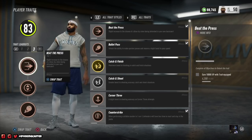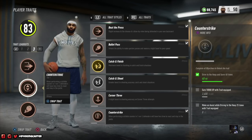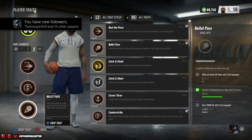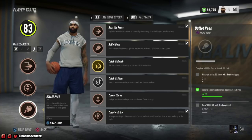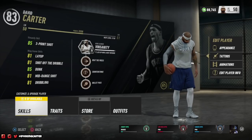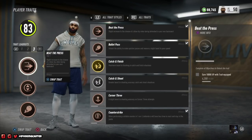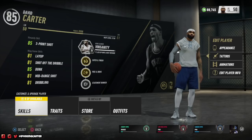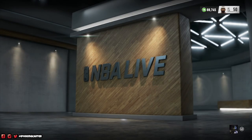My third loadout still has Beat the Press, but now I have Counter Strike — the one-on-one dribble counters — and Bullet Pass. This is my passing loadout. So when people think iPod can't facilitate because he's a wing scorer, I'm moving fast, I'm crossing over, and I'm diamond. I think this Wing Scorer build is the best build out there. With all the traits I have, nothing can stop this build — it's really hard to stop, especially when I get focused and locked in.